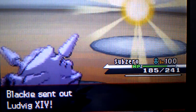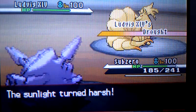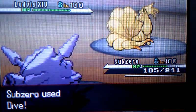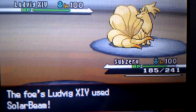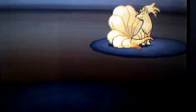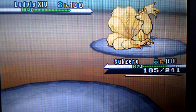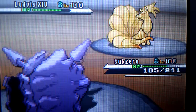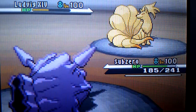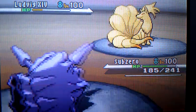Blackie sends out her Ninetales — Ludwig XIV, if I get my Roman numerals correct. Very cool nickname. I go for Dive because I didn't have a spare Heart Scale to get my Razor Shell back, since I imported this Cloyster from my Gold version. I went for Dive — and I know it was a stupid idea. I forgot the sun was up. I was thinking I'm going to sweep, I'm going to kill anything it hits. And then this happened — I was just like, ahh. This just ruined my chance.